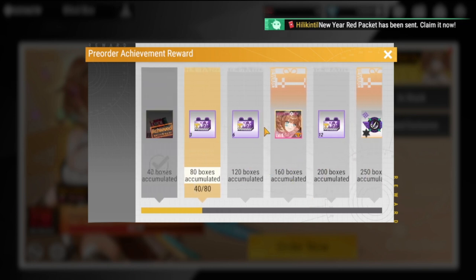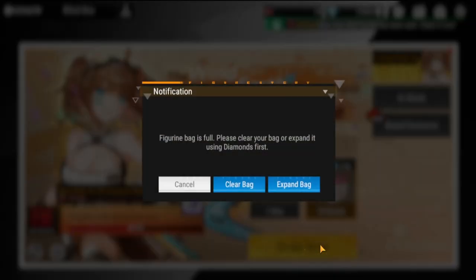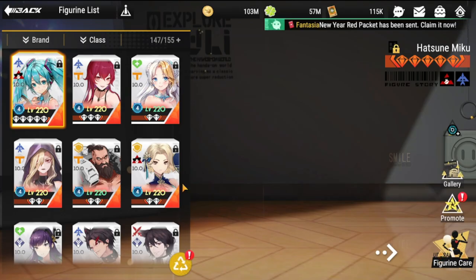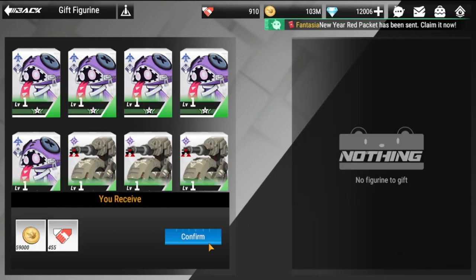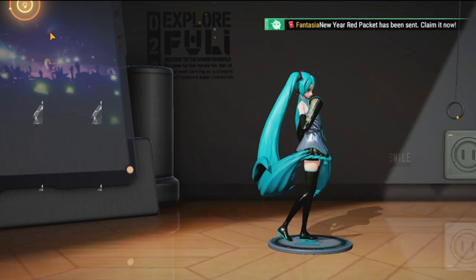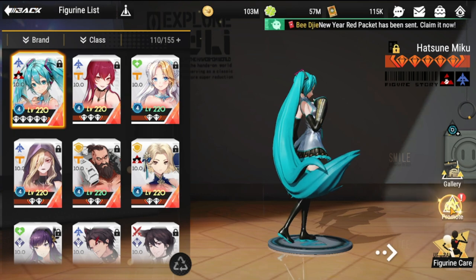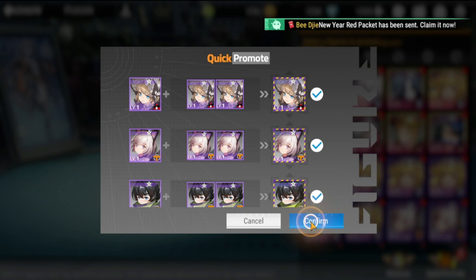Let me claim this first. The next reward is Vivian at 160, so this is going to be one-star Vivian. Let's consume this one. Ten more — let me clear the bag. I should have not expanded that bag in the first place. Quick select.